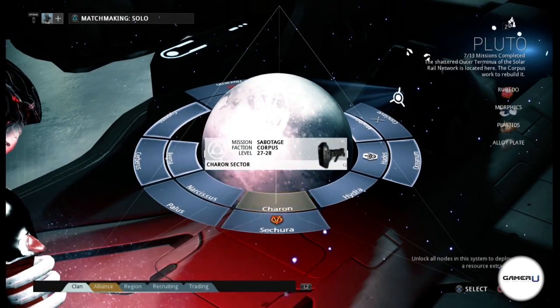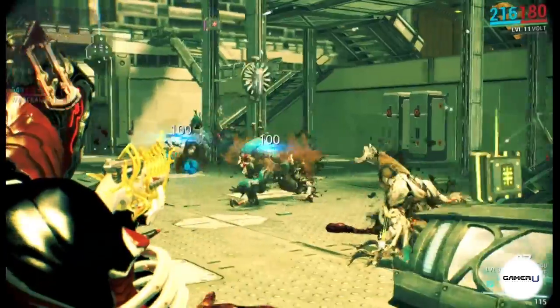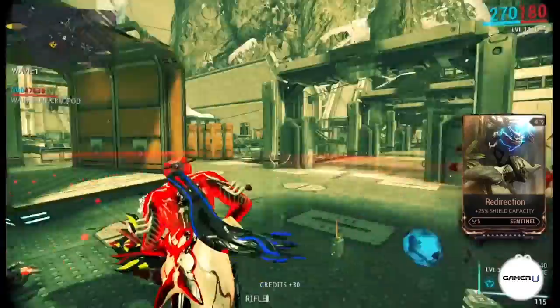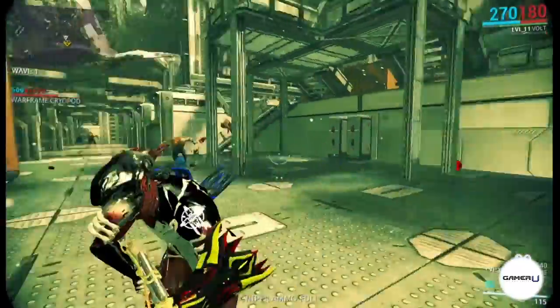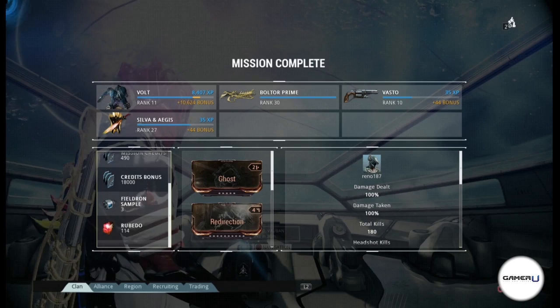Lastly, Satura on Pluto can be a gold mine for credit farmers. A single 5-wave defense on Satura can get you 20,000 credits every time. Spend a little time on Satura and you'll have more credits than you can spend in no time.